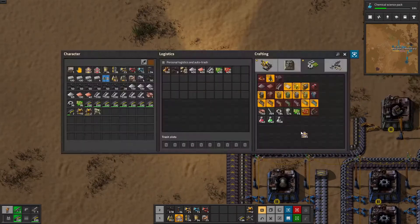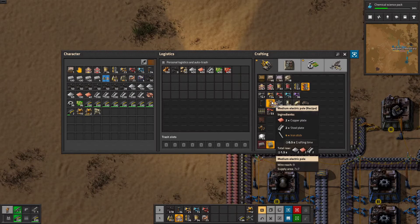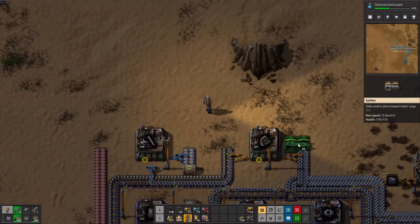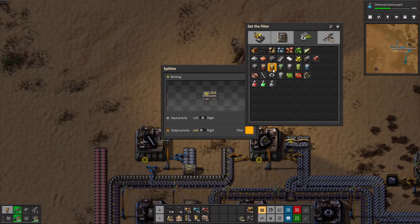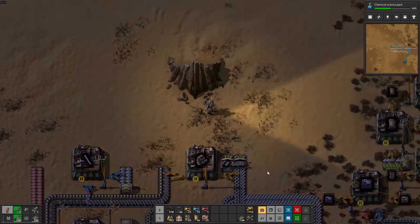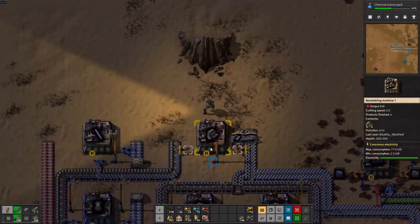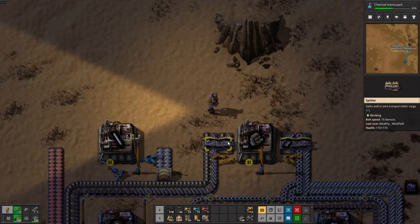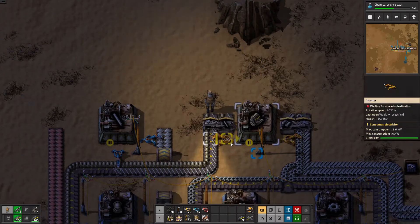Alright, so we need copper and steel and the iron sticks. Let's filter out steel. It is nice because it actually shows what it's filtering. Right, filter sticks.